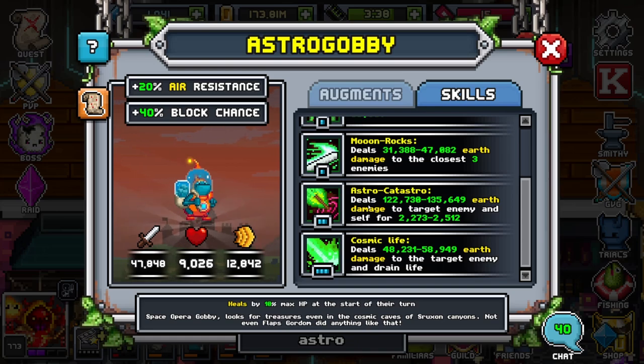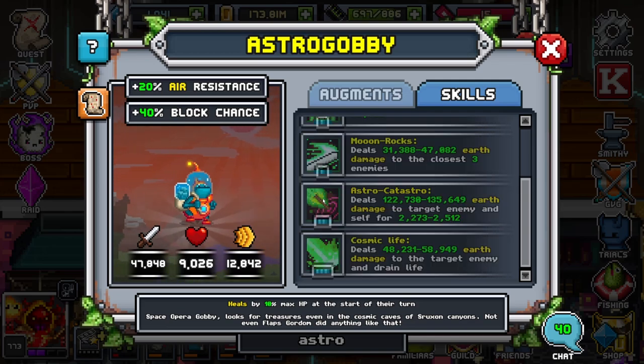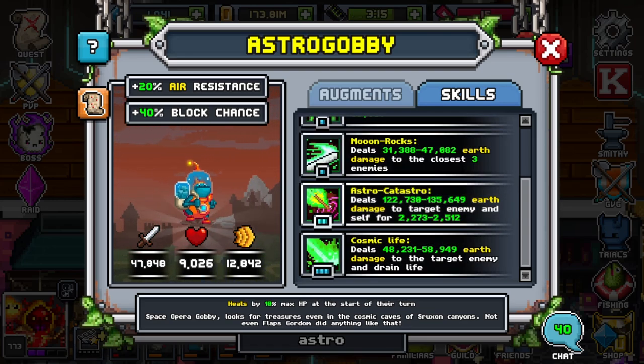They also have deals earth damage to target enemy and self. The self is pretty nice because it helps you proc your brain — so if you hit yourself, you have a chance to attack team with your brain, which is pretty nice. This is really good if you want to target out a DPS and also try to proc your brain at the same time. This is a very, very strong ability, so do not sleep on it.